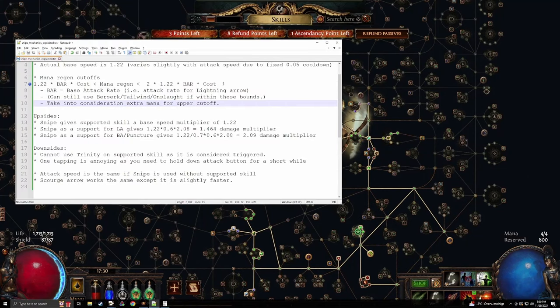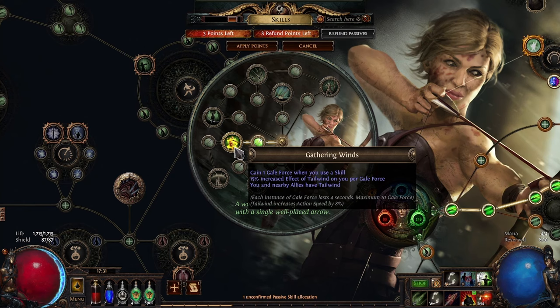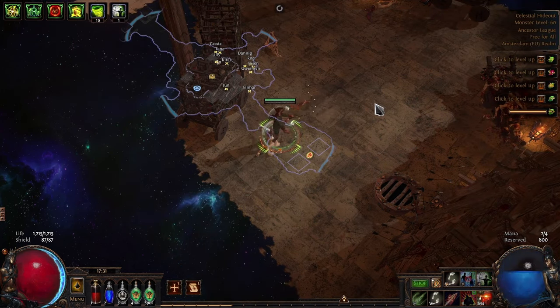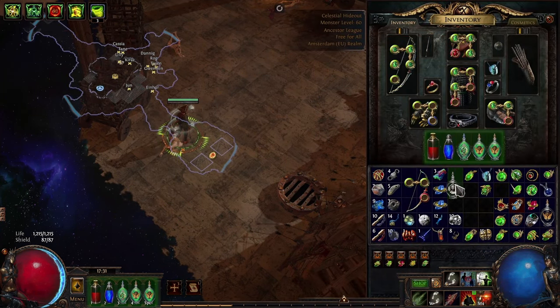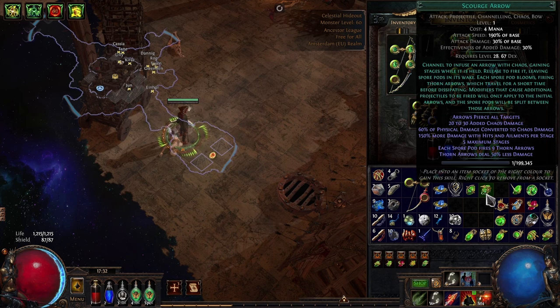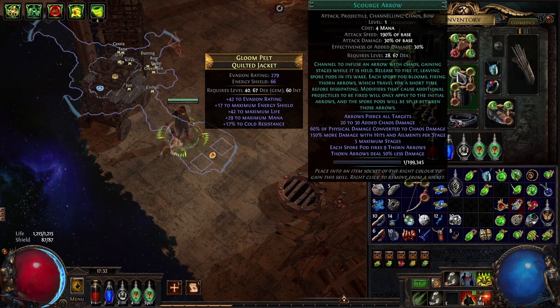Since you have a pretty big window of opportunity where your mana regen is just fine, it is actually possible to still use conditional modifiers like Berserk, Tailwind, and Onslaught, because you're going to stay within this balance. With my setup, if I allocate Gathering Winds — which gives me Tailwind and conditionally more effective Tailwind — so that I have 8–20% more attack speed, Snipe is just going to work. I can even equip my Stibnite Flask to get Onslaught, and it will be just fine. Another thing to note is that Scourge Arrow works the same way as Snipe, so everything I've discussed also works with Scourge, except that Scourge is ever so slightly faster than Snipe.